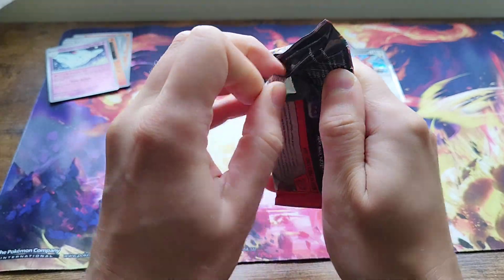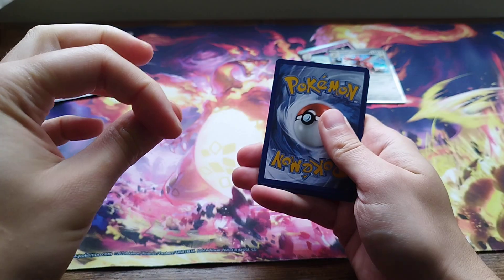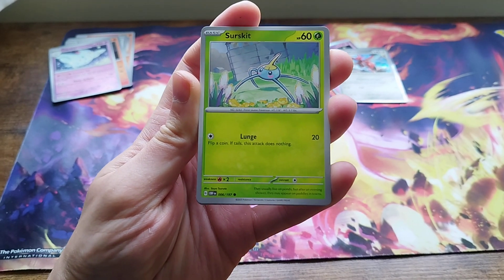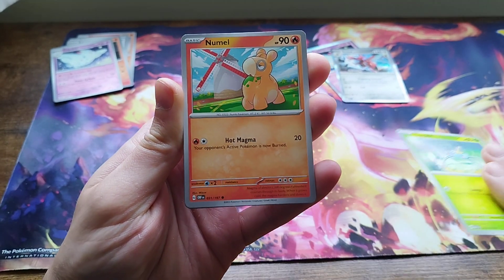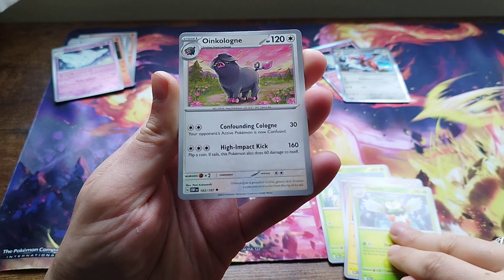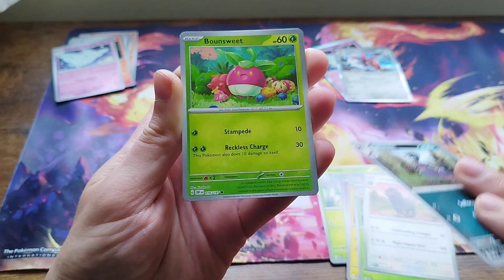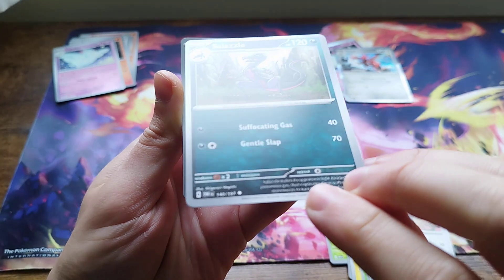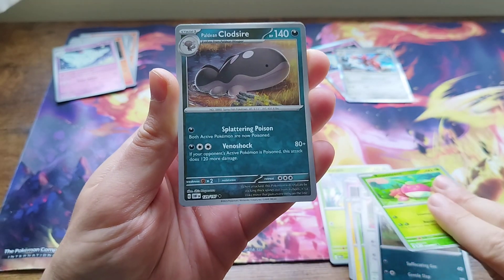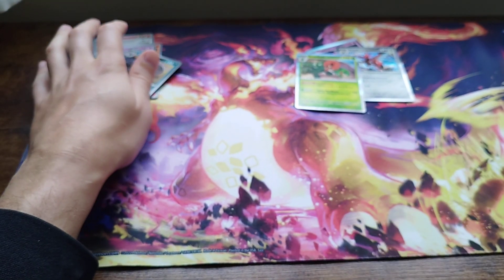These were just loose packs — they didn't come from anything in particular, just packs picked up out of an open booster box. Last pack — going with water energy. We've got Salazzle, okay, that's definitely the reverse. We've got Bounsweet, Clodsire, and Corviknight — no actual holo. But yeah, there we go guys — hope you found that useful. No big hits today out of the loose packs, but I've got some more in the background so maybe one of those is hiding a gem that we need.